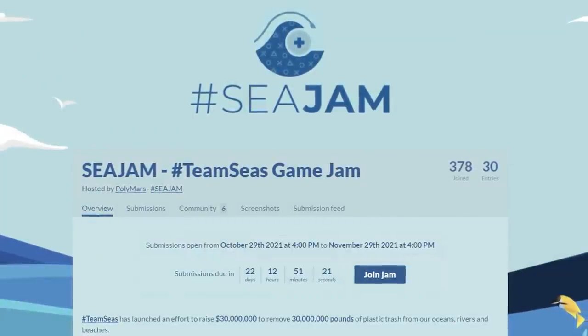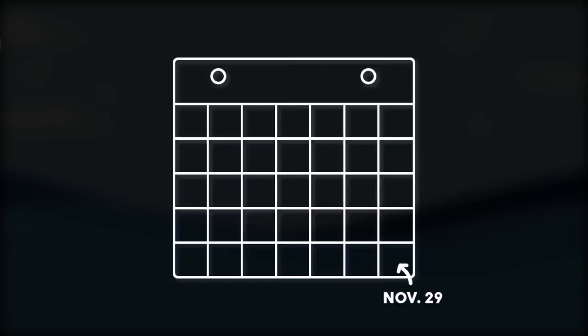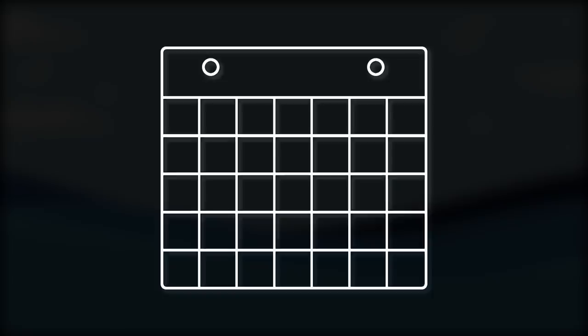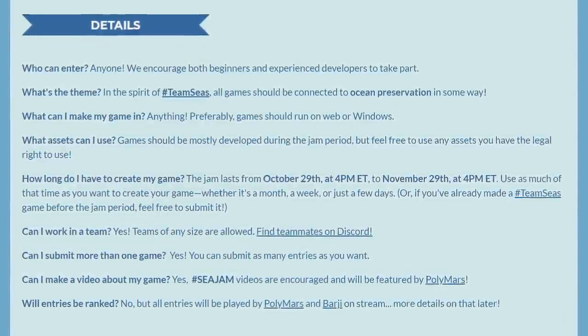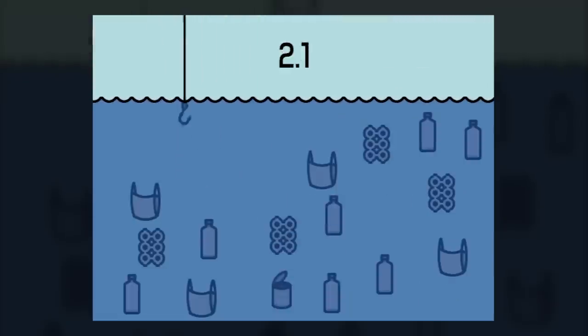The Jam is officially open for submissions on itch.io/jam/sea-jam and ends at 4pm Eastern Time on November 29th. Feel free to use as much of that time as you want to create your game, whether it's the whole month, a week, or even just a few days. More details are available on the Jam's page, and if you have any other questions, feel free to reach out on Twitter. That's all for now. See you in the next video, and I'm super excited to not only see what you guys come up with, but also for what we'll be able to achieve as a community.